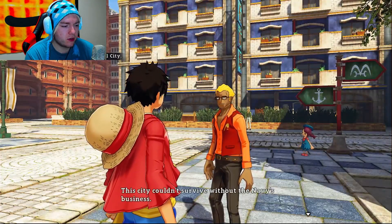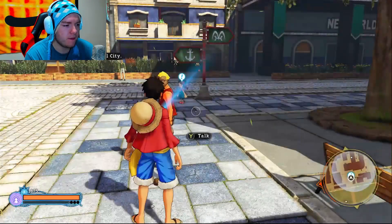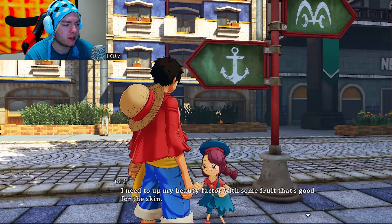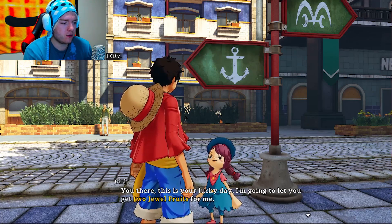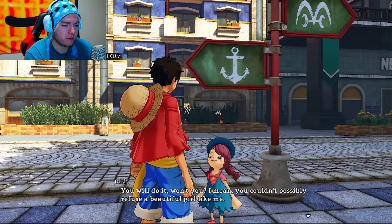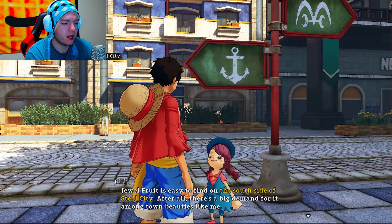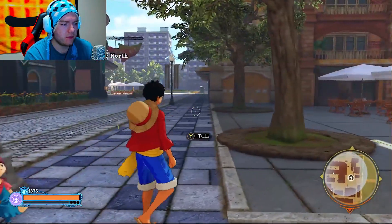The city couldn't survive without the Navy's business. We prosper here in the town thanks to the Navy. Okay, so they like the Navy. I like this music. What does this girl want? I need to up my beauty factor with some fruit that's good for the skin. This is your lucky day - I'm gonna let you get two jewel fruits for me. You couldn't possibly refuse a beautiful girl like me. I don't have much to offer in return except a critical bangle. Jewel fruit isn't easy to find on the south side of Steel City - there's a big demand for it among town beauties. So we need to find some fruit.